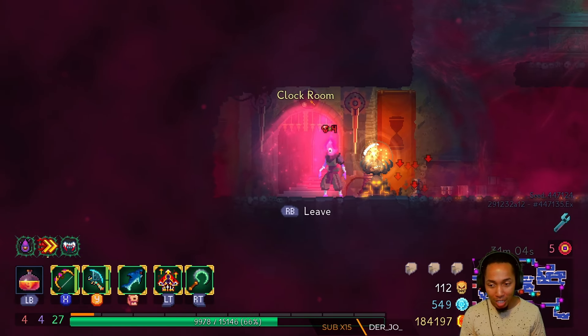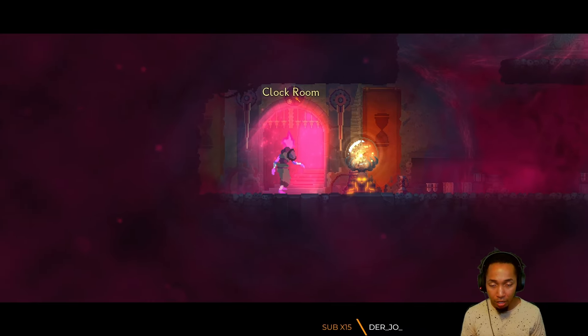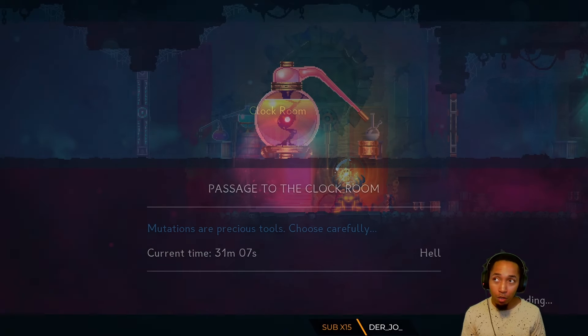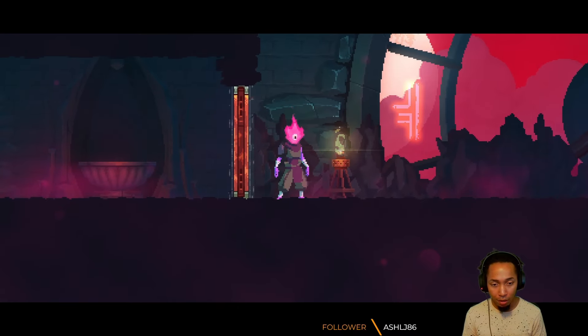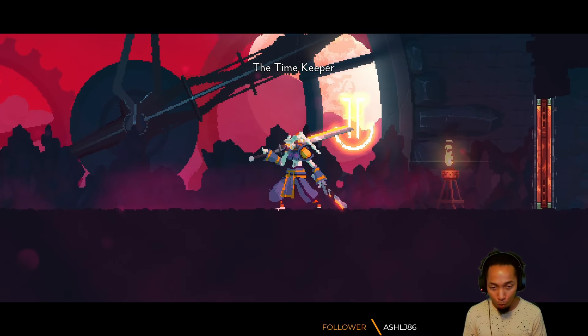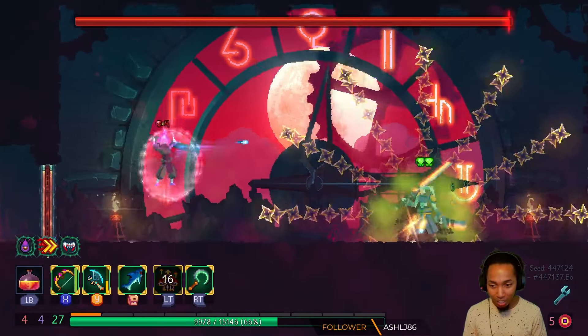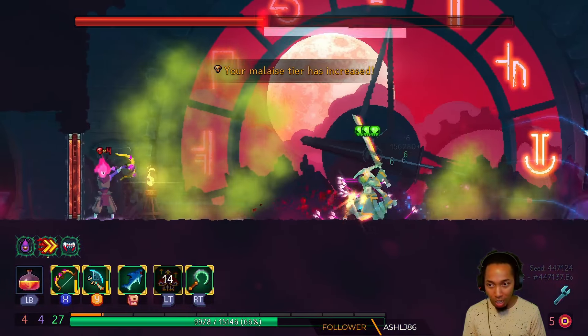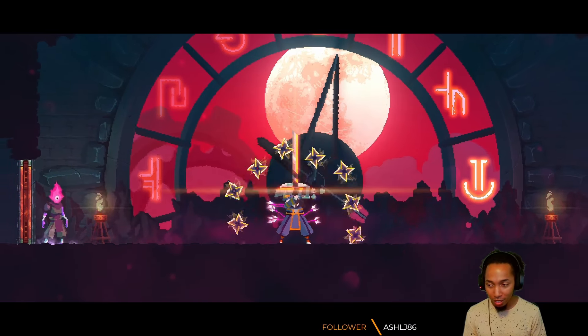I have a sneaking suspicion that the Giant's just gonna die anyway — I'd rather see magic bow versus Timekeeper. My hope is that corrupted power with magic bow one-shots this. It did not one-shot the boss — I'm scared.